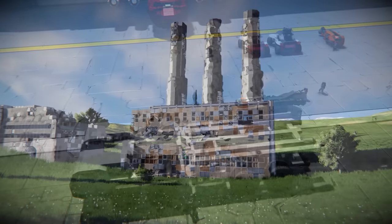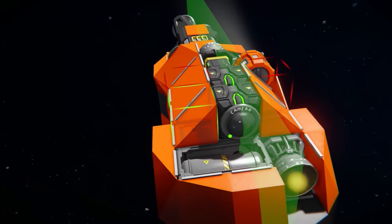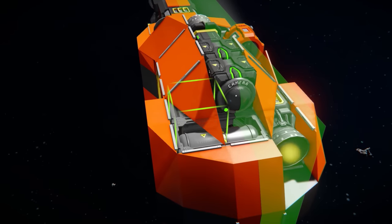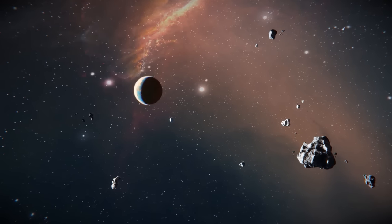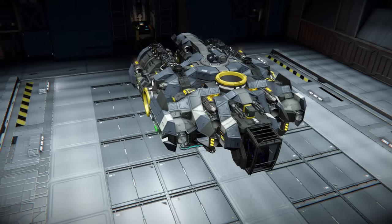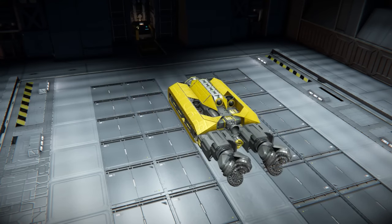Starting a project. Before we start to build anything, it's worth setting up the environment. The most optimal will be creative mode. It offers various tools like mirroring that improves the entire process significantly. For me, it's also easier to start building in the vacuum of space. The most important phase of the project is choosing the role of the ship. With that in mind, selection of the needed functional blocks and type of drive will be easier.